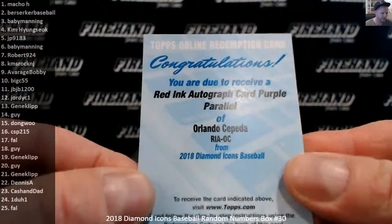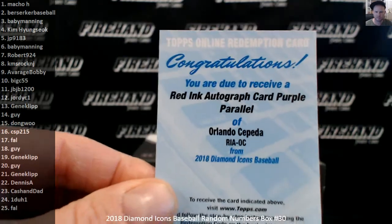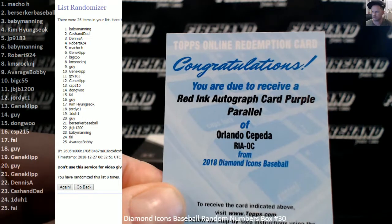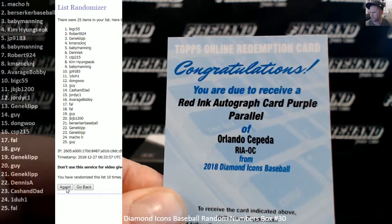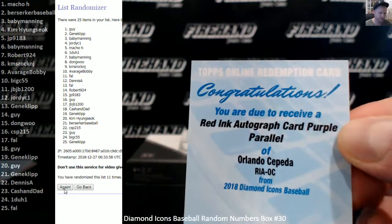Orlando Cepeda, red ink, purple parallel, redemption. Three clicks on the randomizer. One, two, three. Guy gets Orlando Cepeda.